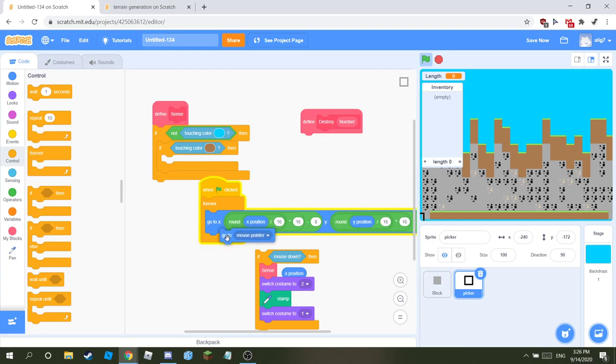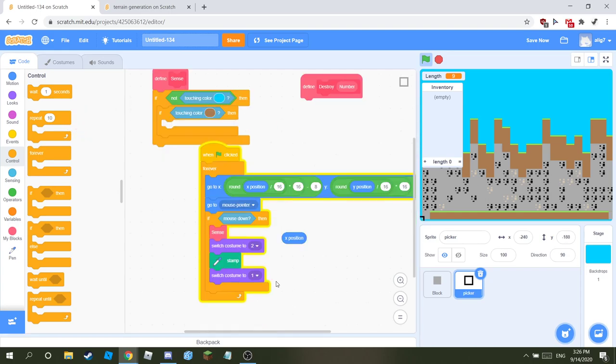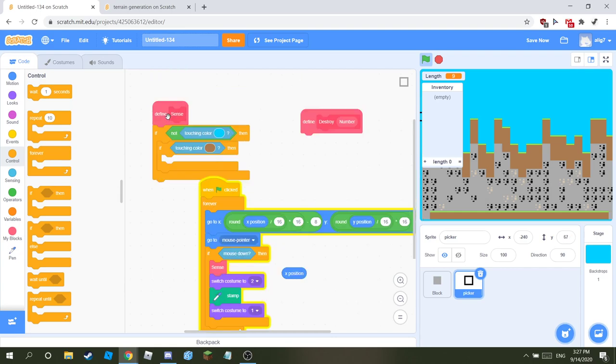If mouse pointer is clicked — if mouse is down — then go to mouse pointer too. If mouse is down, make a block called 'sense and destroy.' For destroy, put in another block called 'number' — we will need that. Then if mouse is down and sense, switch costume to two, stab, switch costume to one. And if it's not touching the sky—